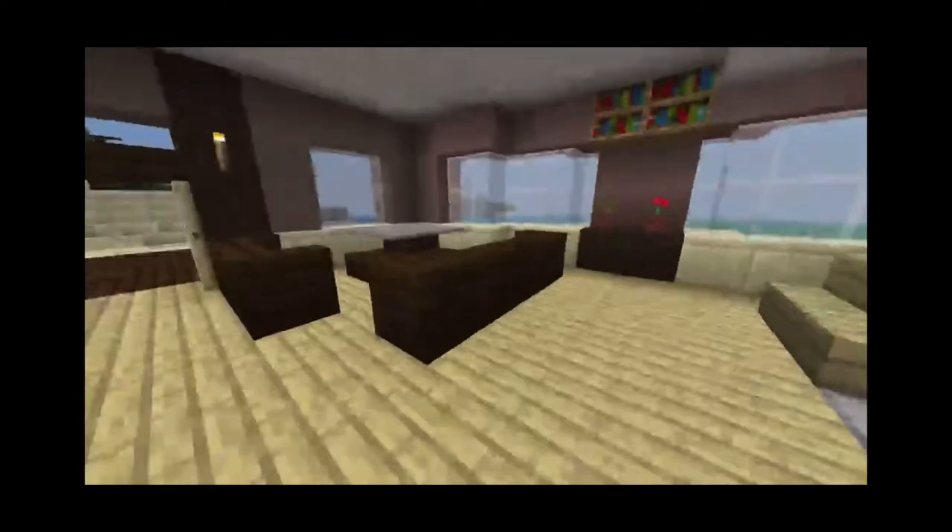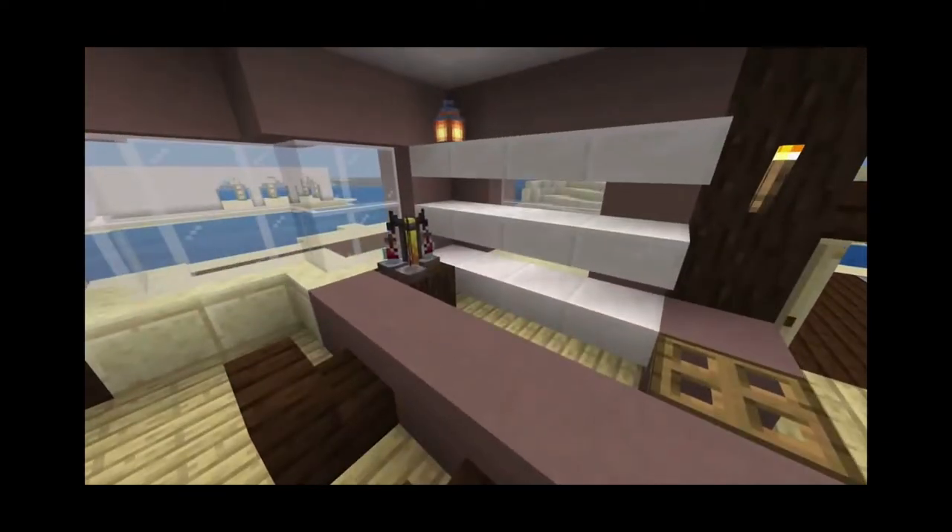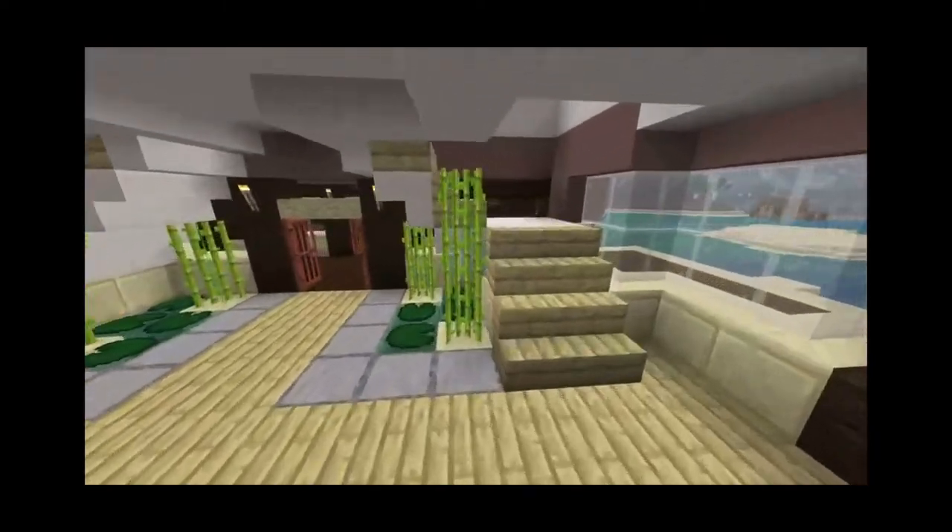We have little ponds, sugar canes, a sitting area, and another bar. Because what else are you going to do on a desert island?